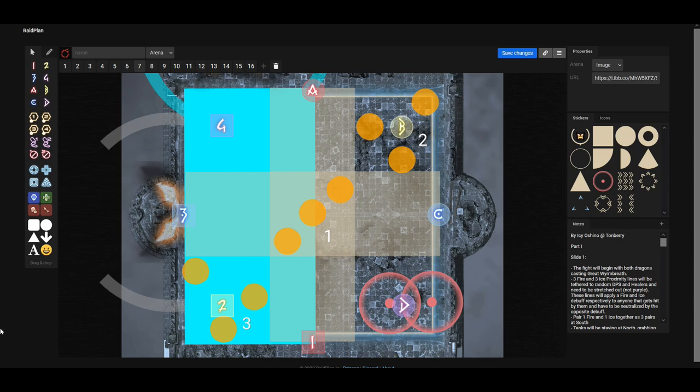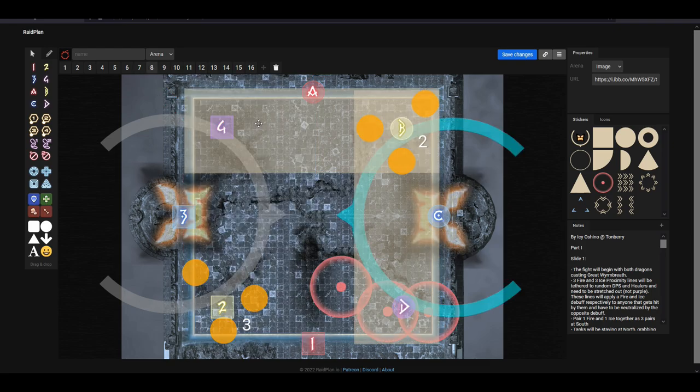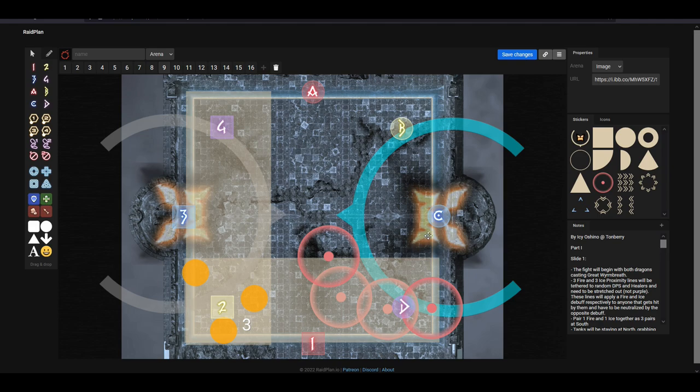Nidhogg is going to be casting four sets of Archmonde onto the party, leaving bleed puddles behind — anyone who stays too long in these bleed puddles will die. We always start towards where the third fire orb spawned, in this case towards D, then move from the edge of the arena towards the middle. Starting at D, we move forward and curb towards the middle. The fire AoE on the middle goes off creating a safe spot, then the second one goes off. The party should already be on the safe spot and then moves towards the middle as the third fire orb AoE goes off.